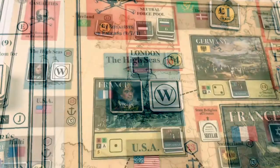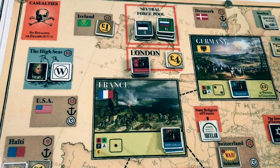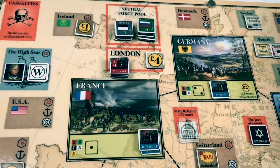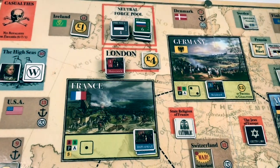The Guillotine event: old leaders are beheaded and new ones take their place in Paris, pushing their own ideas for social reform. We replace the current state religion of France with a new one, always in this sequence: atheist to deist, deist to secular, secular to catholic. Right now it is secular, so it is now changed to catholic.